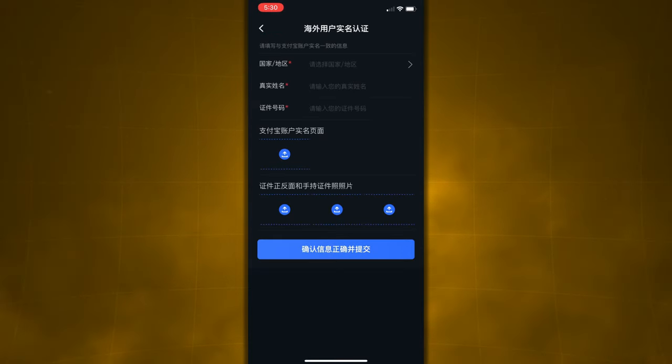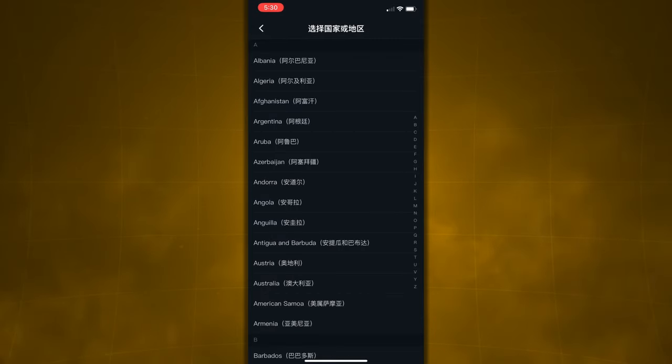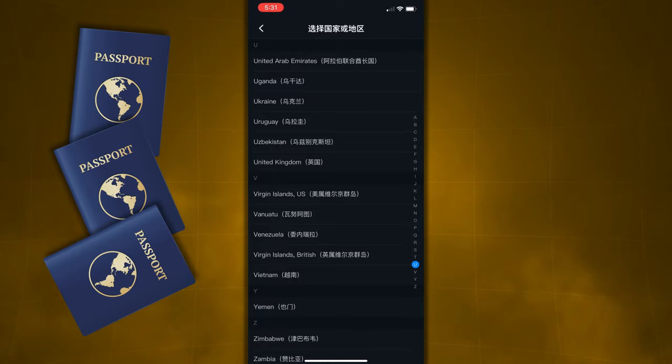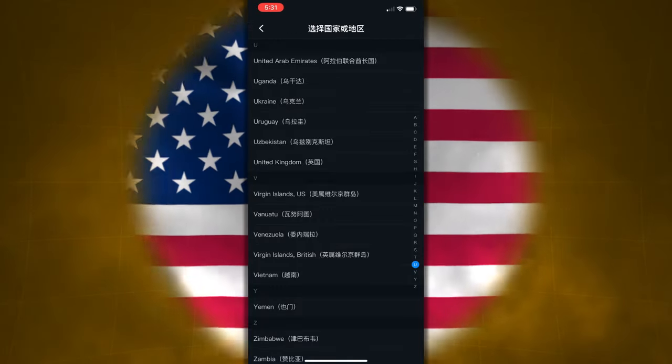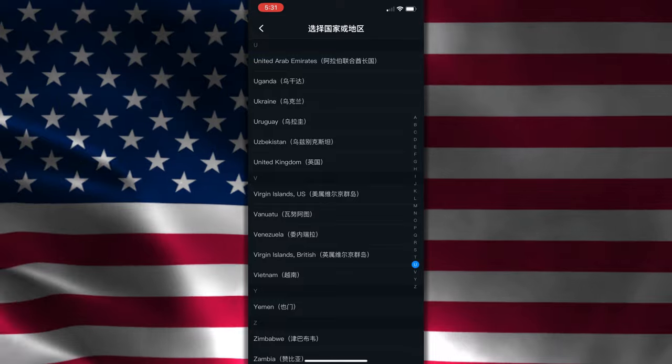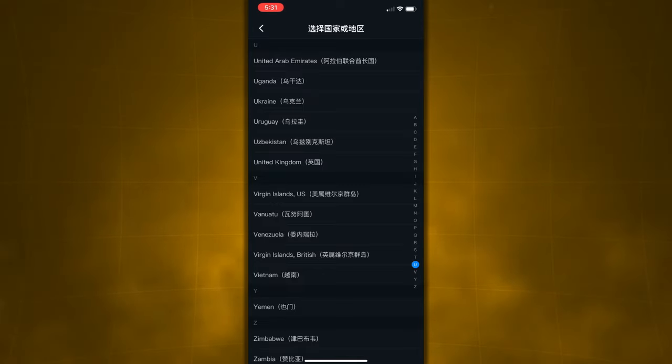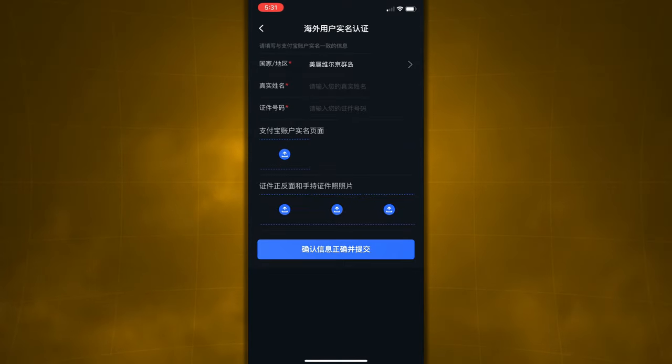Now this page is where you start entering your information. First click the top tab asking for your country or region, and make sure you select a region that you live in or have a passport from — just like Alipay, you're going to have to provide pictures of your passport, so be honest. There clearly isn't an option for United States, so you might be wondering what to do. Surprisingly, it's actually as simple as selecting the Virgin Islands. The Virgin Islands are a US territory, so the UPIN verification reps either don't care or don't know the difference — they see you're from the US and that the Virgin Islands are in the US, so they just verify you. I'm not sure if this will last forever, but it worked for me and a bunch of other people.